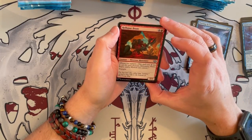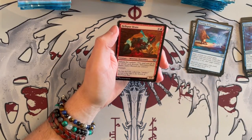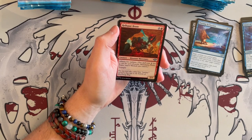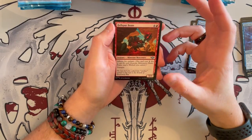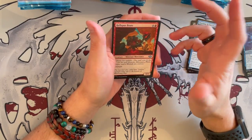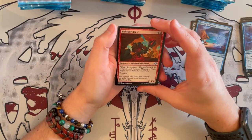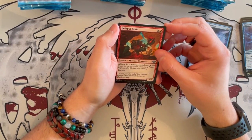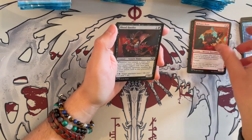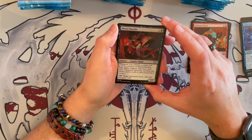Hell's Blow Brute is a 5/4 Mercenary — so it's an outlaw — and has affinity for outlaws. Assassins, Mercenaries, Pirates, Rogues, and Warlocks are all outlaws. It's Kindred — I don't remember the new word for tribal. It has trample and can be annoying in the right deck, quite strong as well.